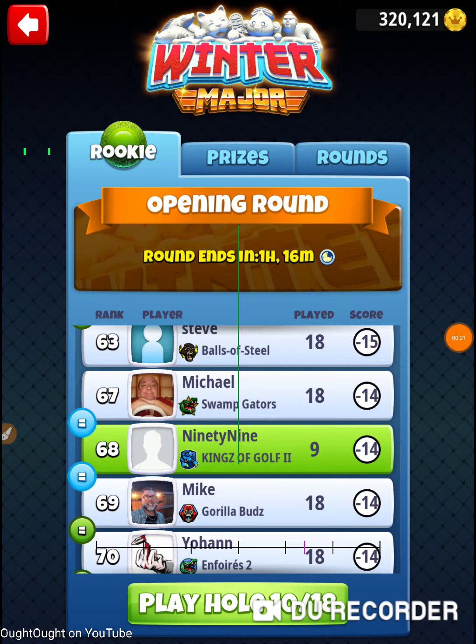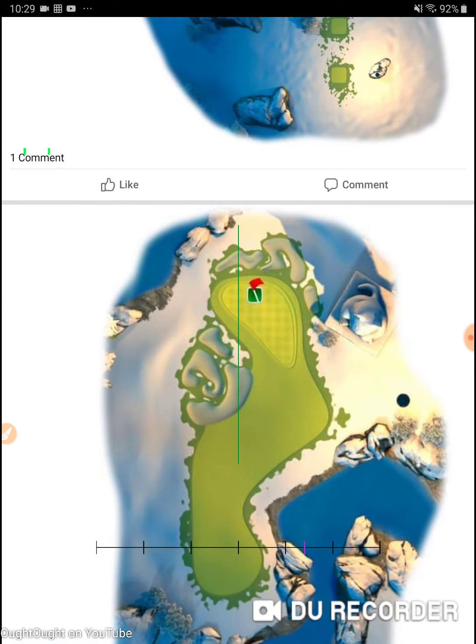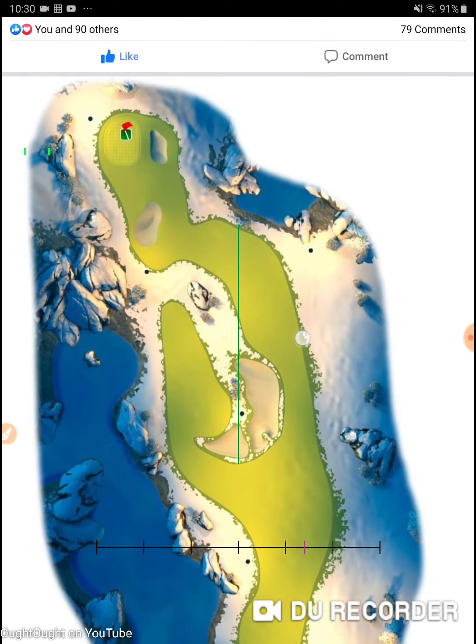I'm on hole number 10 of the 2020 Winter Major, in the opening round of the rookie division. Let's go check out hole number 10. I got one hour and 16 minutes left, so I've got to not let any grass grow under my feet when I finish the rest of this.